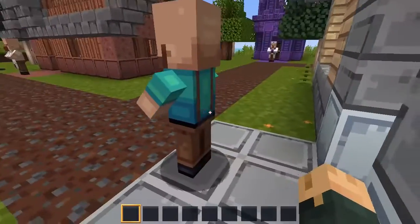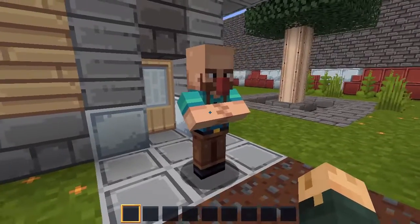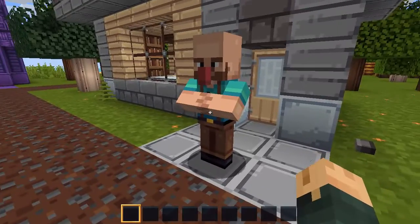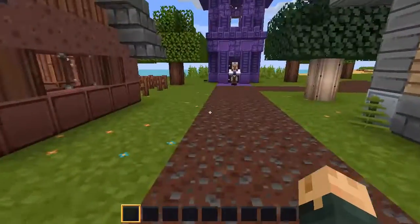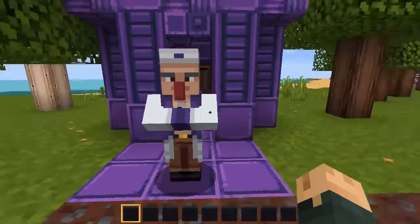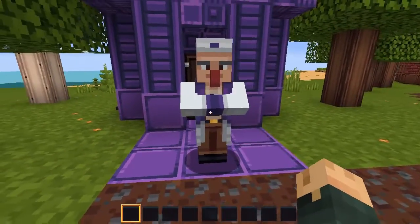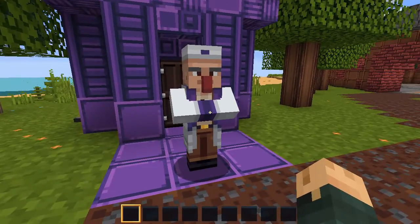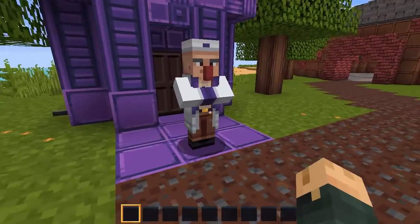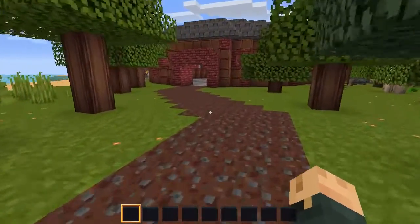The librarian has suspenders. This doesn't say librarian to me so much as it says lumberjack — maybe it's the beard, maybe it's the suspenders. This dude does not seem like a librarian. The cleric looks very cool, but the one thing that bothers me is he's wearing brown pants — I don't see a lot of clergy wearing brown pants while they're in their cleric getup. The brown pants just seem weird.